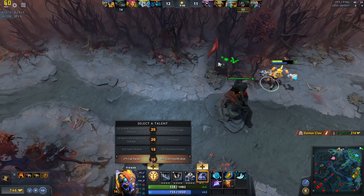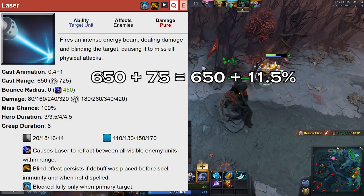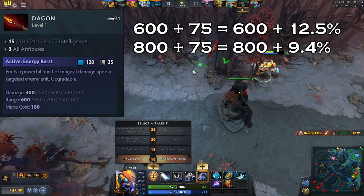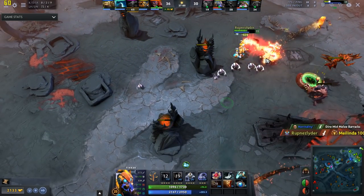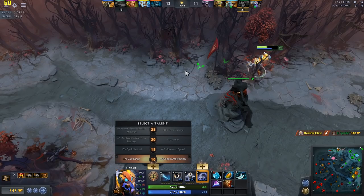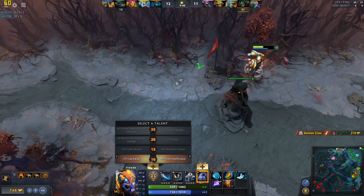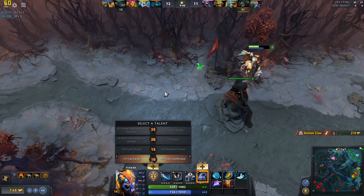Alternatively, you can forgo all that for +75 cast range. Because each spell and item that Tinker gets has a unique cast range, the additional 75 cast range improves each to a different degree. For example, Laser sees its cast range improve by 11.5%, March of the Machines by 25%, Sheepstick by 9.4%, and Dagon by 9.4–12.5% depending on its level. This makes it easier to keep your target in range and harder for the enemy to escape, especially in the late game when slowed by your hex. There is no clear winner: if you're facing tanky heroes, spell amplification is more useful; if you're facing squishy but nimble enemies, cast range will make it easier to keep them in reach.